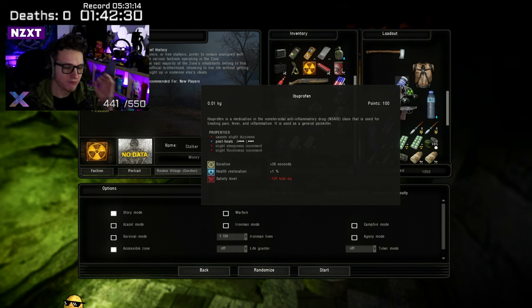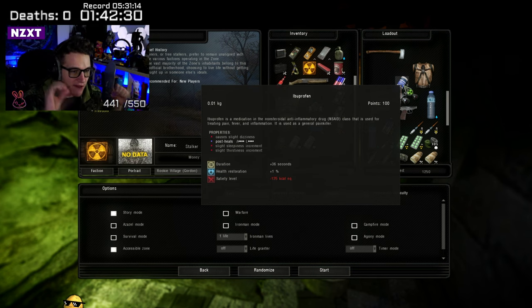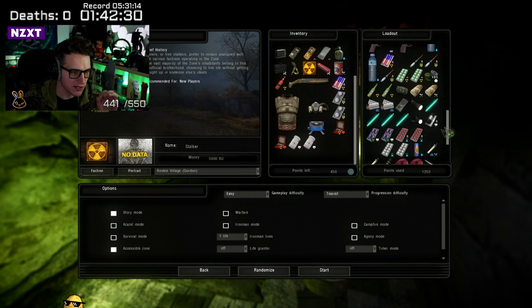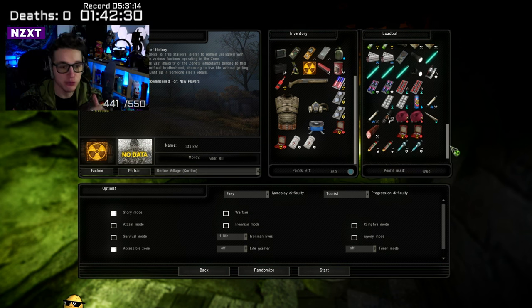Ibuprofen will only heal your arms and legs — it won't do your head and thorax. You can see this in the properties section of the tooltip. Number one tip: always, when you see a new item, highlight it with your mouse and read the tooltip — it will tell you everything: properties, what it causes, what it negates, how it helps or hinders you. Make sure to read every single item. We'll take two yadulin because generally you'll need post-heals.